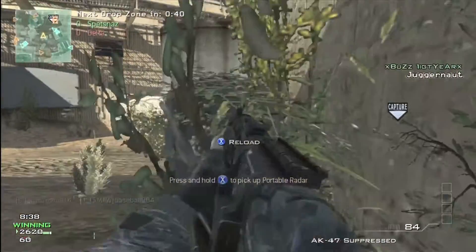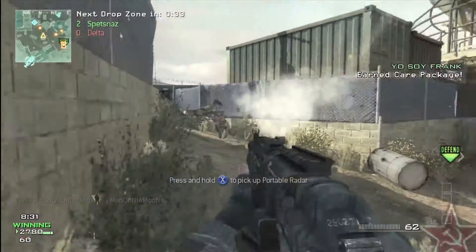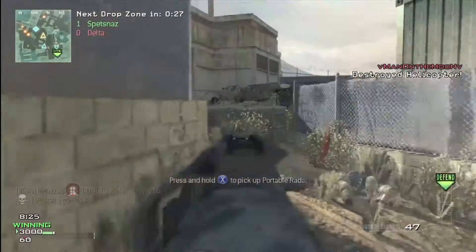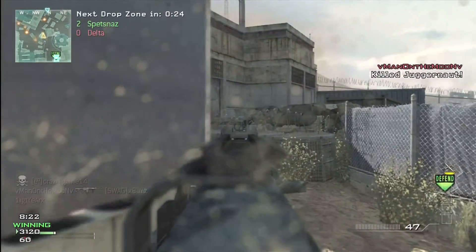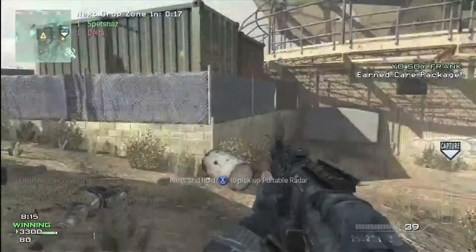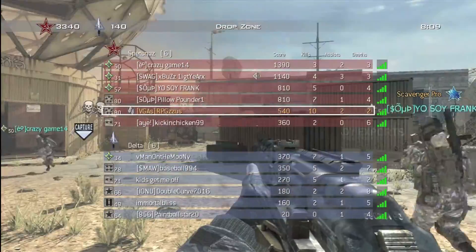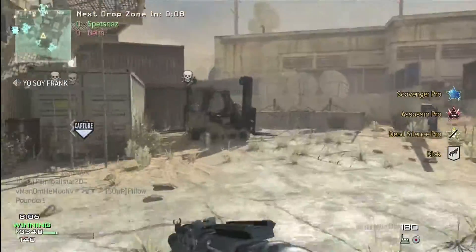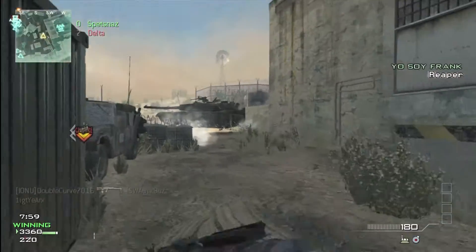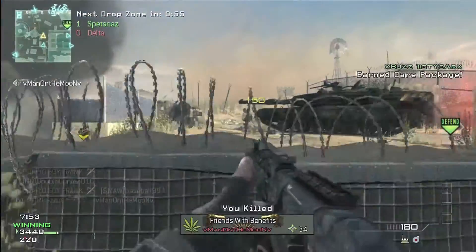Anyway, this is Drop Zone. When you stand in the drop zone — this target — it gives you 20 points per second, which is a great way to level up. You also get a Care Package every 15 seconds. So if you can hold this place down, you have a great advantage. The only way to get killstreaks in this game type is through the Care Packages — Assault, Support, and Specialist killstreaks are all disabled. You can see in the bottom right-hand corner, I don't have any killstreak icons.